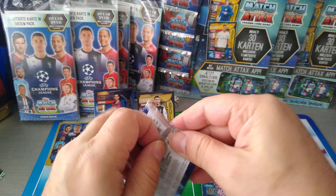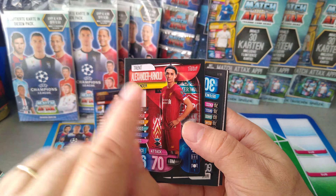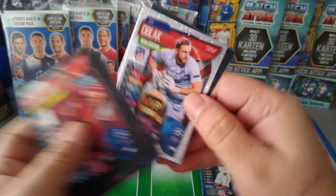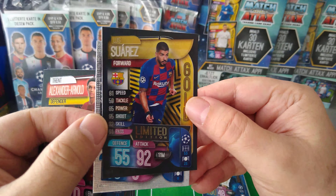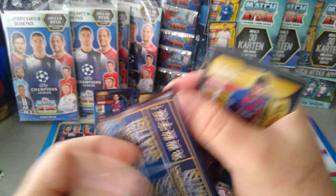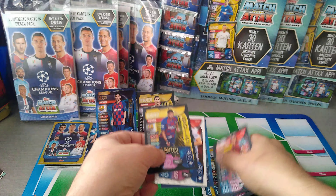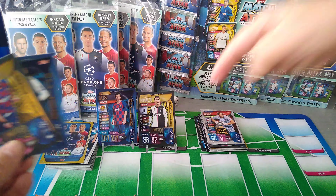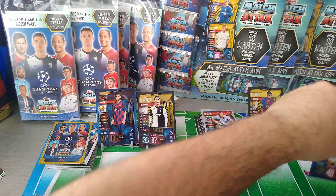I think the blister's gonna win because of that Invincible card — just about. We'll see what we pulled. Multi-pack limited edition: TAA, Gomez, Galatasaray badge, Alonso, MVP Jan Oblak, and our limited edition — boom! Luis Suarez. Nice. Luis Suarez gold. Brilliant. I just think in the first half the blister won it because of the Invincible card, although we pulled a hundred club in the multi-pack. Blister one, multi-pack nil — half-time score.